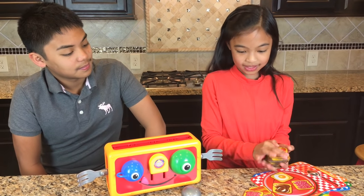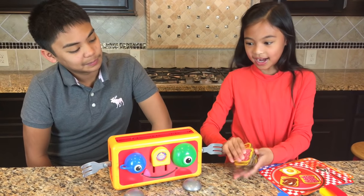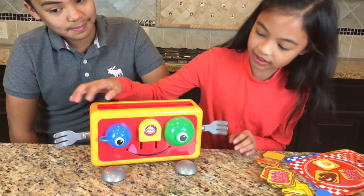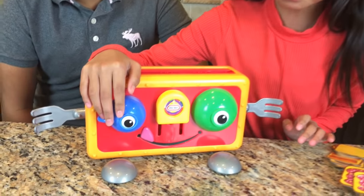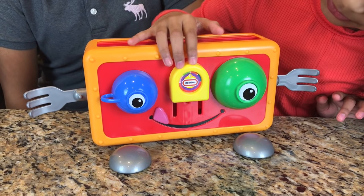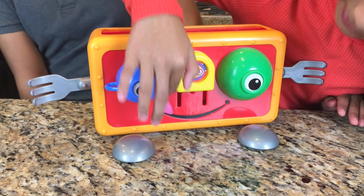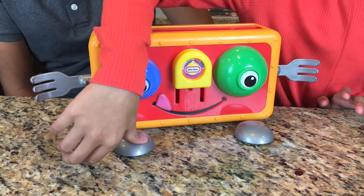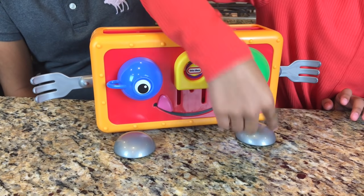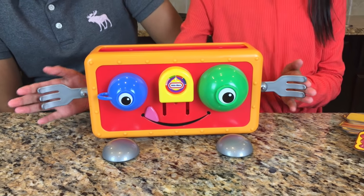Look, we even have the Crazy Toaster! Look at those eyes — one is a cup and the other one's a green bowl, and here's the nose. This is Little Tikes. Look at that mouth with a tongue out, and look at the feet — they're spoons — and the arms and hands are forks!